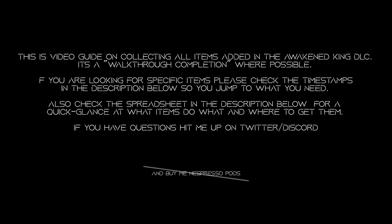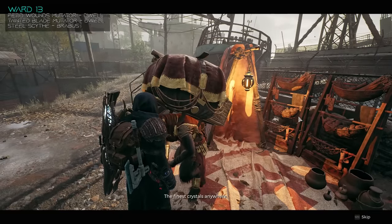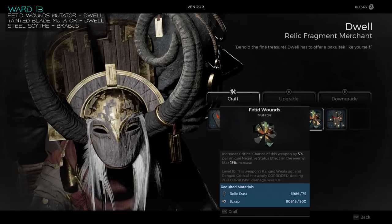Please check the description below if you want to find items specifically in a more organized fashion. This is going to be a progression video from the fresh pre-generated One True King campaign all the way until the end. So it's going to be an order of how you would find these items, but not necessarily organized. So if you want an organized list, check the description.